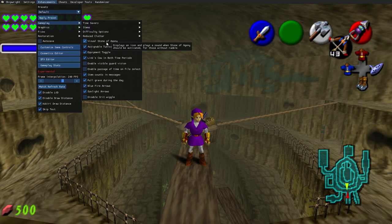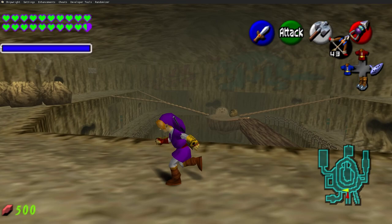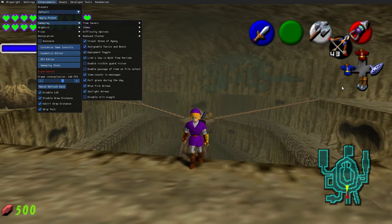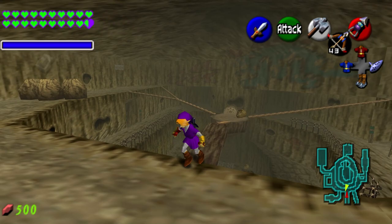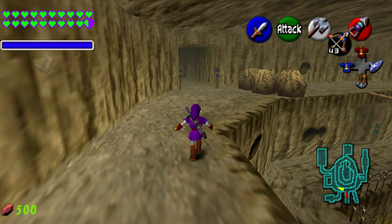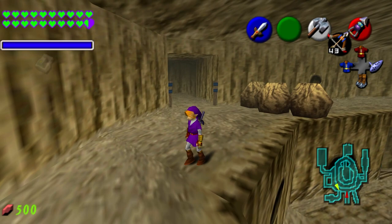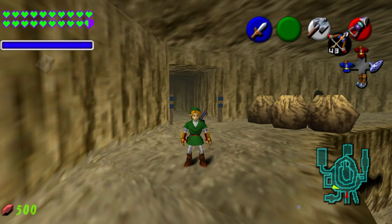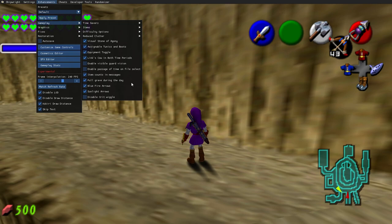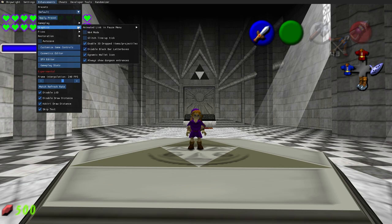Visual stone of agony is a big one — if you don't have rumble, this will pop up visually and play a sound when you go over a grotto where your controller would normally rumble. Assignable tunics and boots is another big one. The water temple is known to be annoying, but in the 3DS version you can put iron boots on your equipment screen. In Ship of Harkinian you can assign the iron boots to the D-pad to instantly equip them — and you can assign anything to your D-pad including tunics, which I use a lot in my videos.